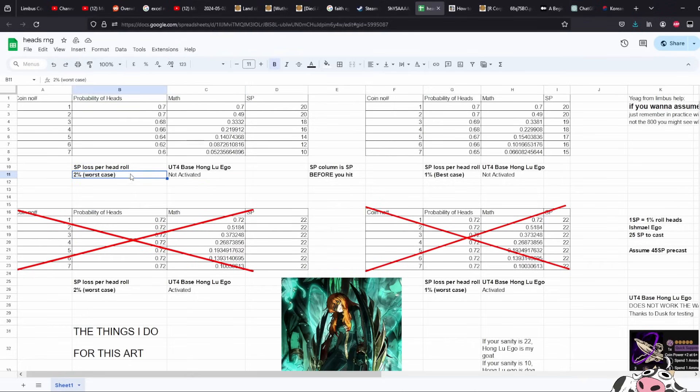In the worst case scenario — let's say you lose two SP every single time you hit with this thing — so every roll you lose two SP, meaning everything is in twos. After the first coin, the SP before you hit is 20. You hit, nothing happens on the first coin, so you're still at 20. Before the second coin you have a 0.49 chance to get your hits. Continuing through all seven hits, it's about a five percent chance to hit all seven.